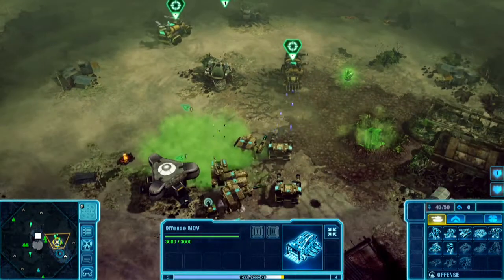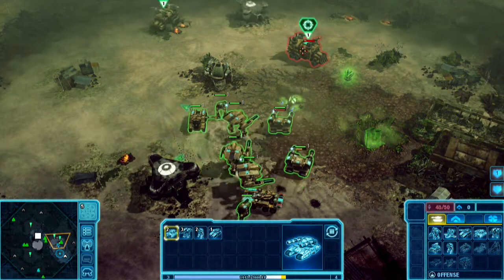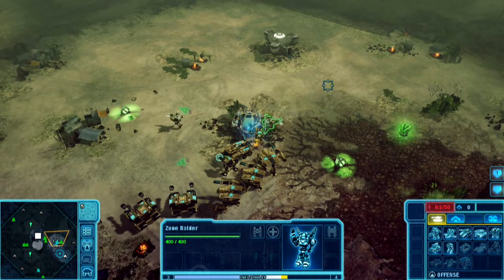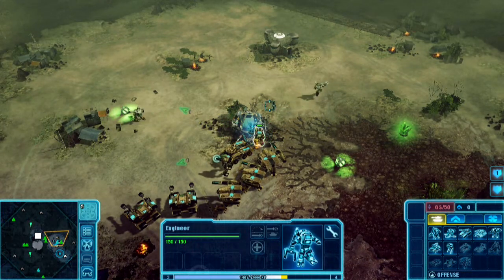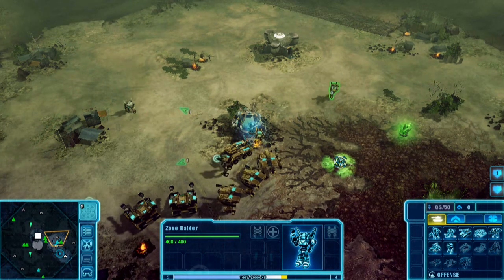And there you will see one of our escape pods, which is being held down by these rather unpleasant forgotten units. So what we've unpacked are two zone raiders, which are GDI defense units — very, very powerful tier two units. I'm going to upgrade those, give them some veterancy.